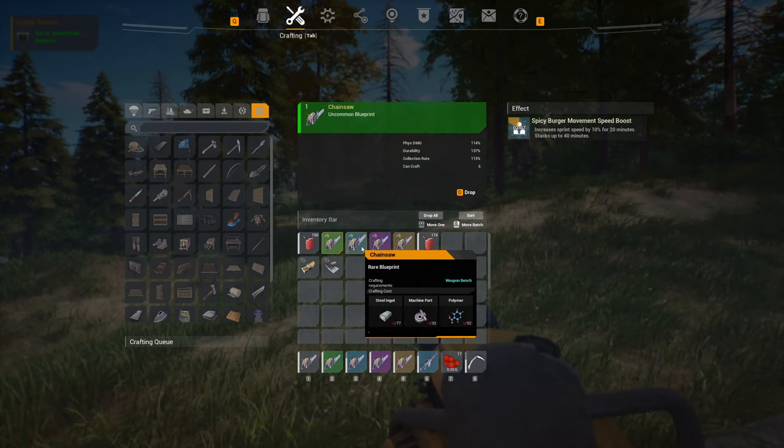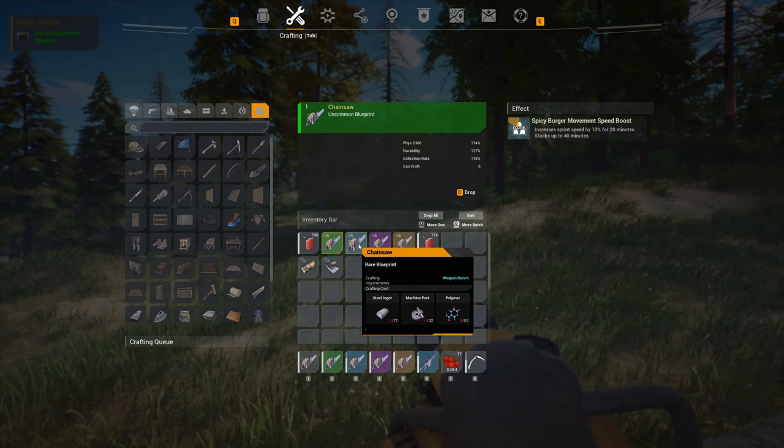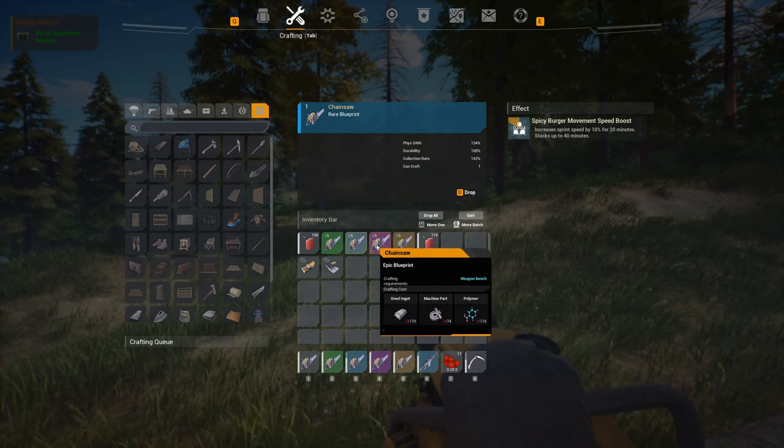The stats for the green blueprint: we're going to get an extra 14% physical damage, 37% durability, and an extra 15% collection rate. For the blue one, we're going to get another 34% to the physical damage, 88% durability, and an increased 42% collection rate.